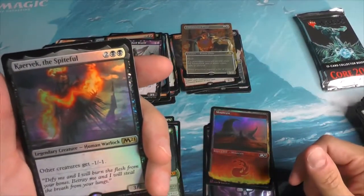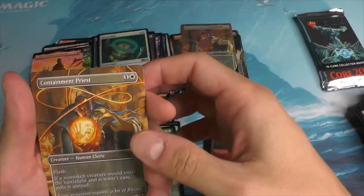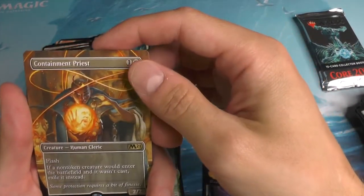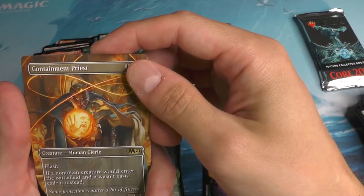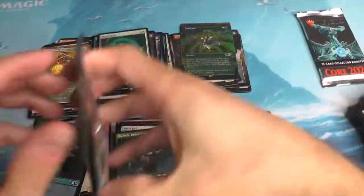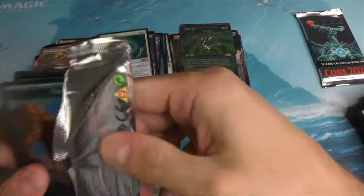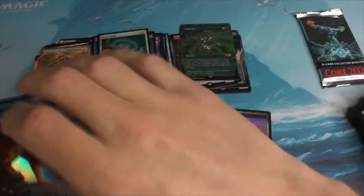It's been quite a while since I've pulled one of those, so I feel I'm due for one. Sibira. Paravec the Spiteful. A Runed Halo. Another Containment Priest — and a foil Cultivate. Not bad.